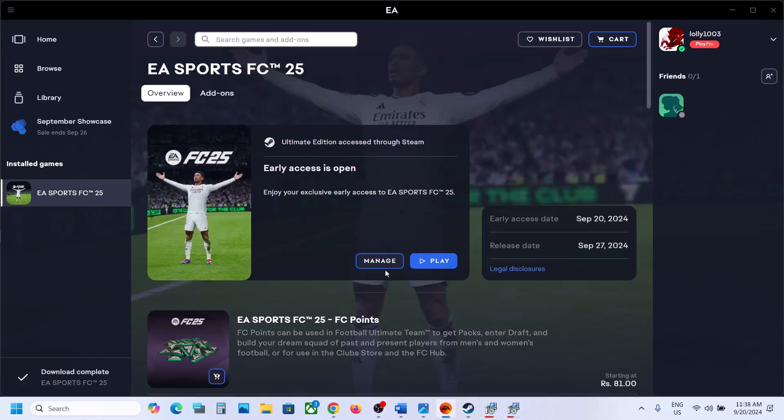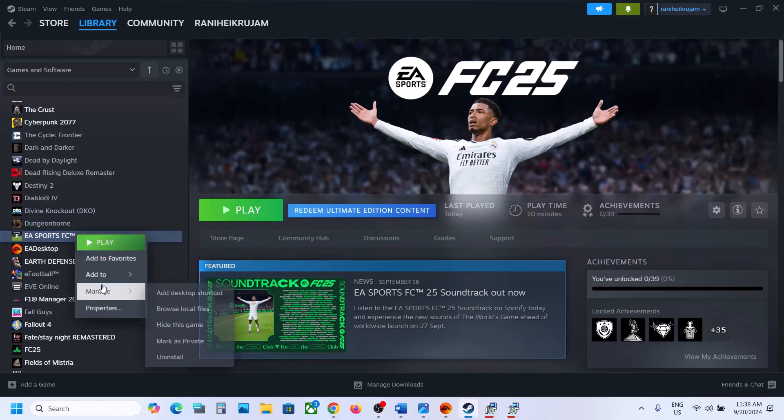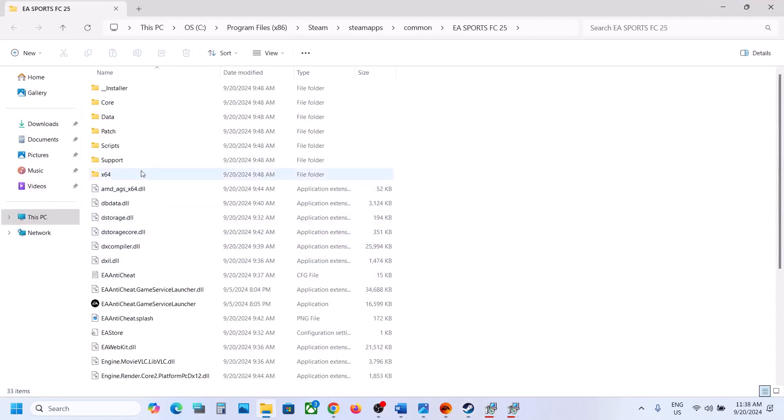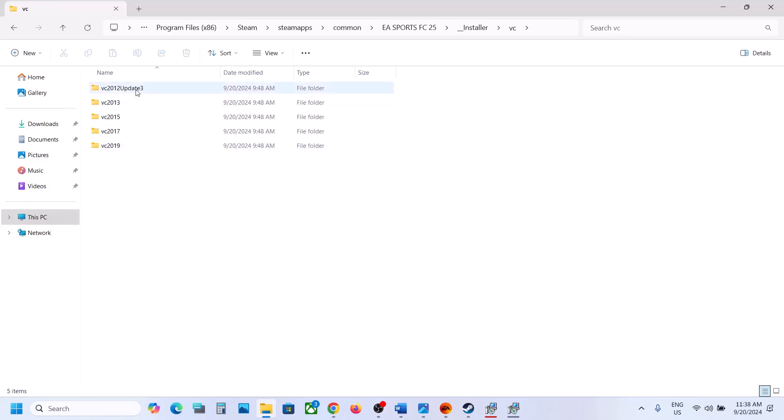For Steam users, right-click on the game, select Manage, then click on Browse Local Files. Once you go to the game installation folder, open the Installer folder, then open the VC folder. Here you can see all the Visual C++ files.